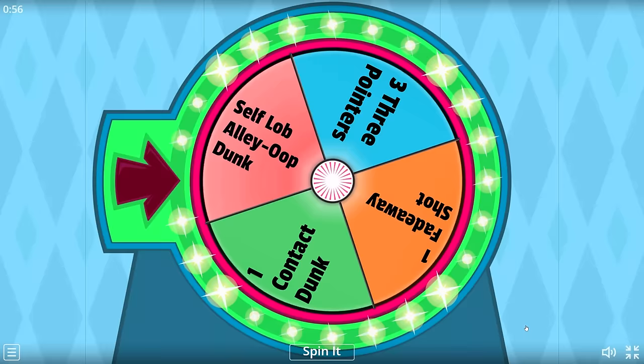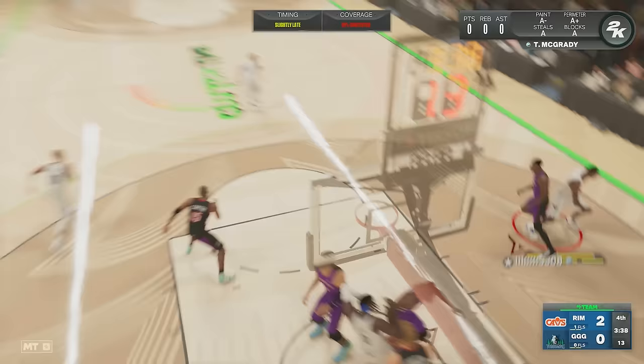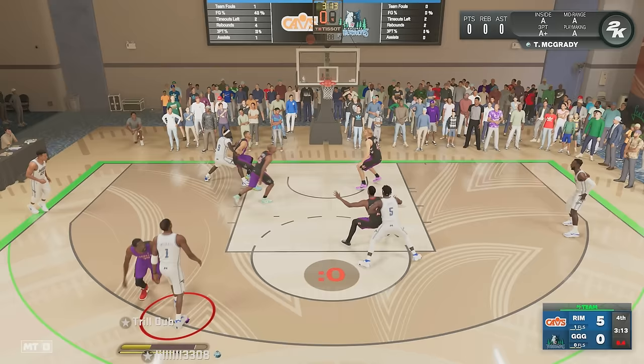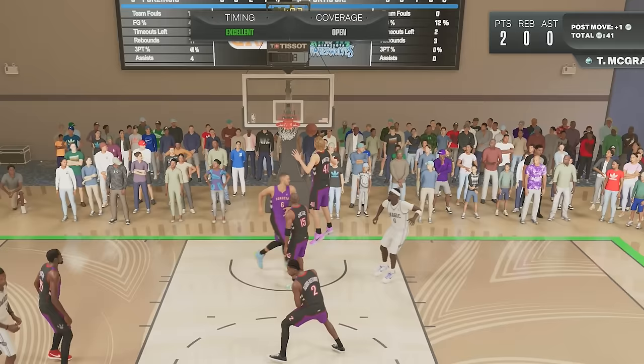The next challenge is one fadeaway shot. This diamond T-Mac card has an 87 mid-range shot, so he should be able to hit this fadeaway. Is that Vince Carter? We almost had it. In my second attempt, I got super close - fadeaway, and in and out. Playing against 99 overall dark matters was just making this challenge a lot harder. The drought continued because I was raining bricks - it's literally 18-0. We've got to get this challenge done before this game is over. And yes, we finally did it!